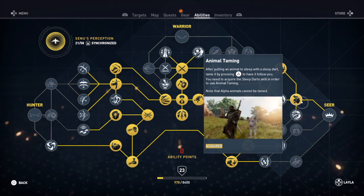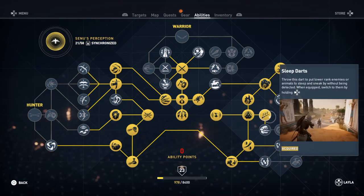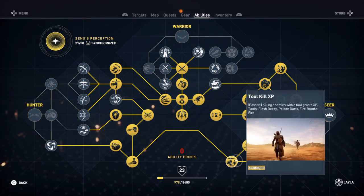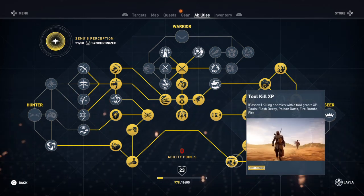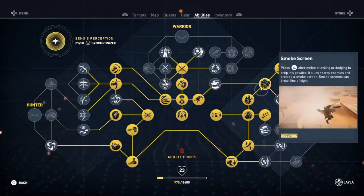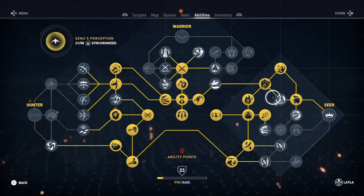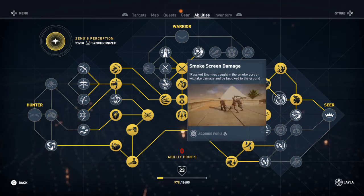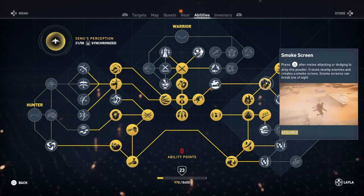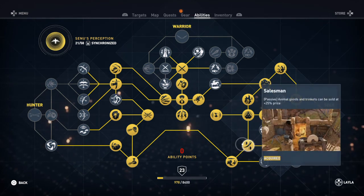So you need sleep darts, of course. You start out here and you're going to pick Dawn Dusk — one over is the sleep darts. The reason I went down to salesman is you get 25% more. Then I went down to the tool XP, so everything — killing with poison darts, firebombs — you get additional points. Went right up the road to smokescreen. I wanted that so the fire doesn't increase by 35% on that animal. To use smokescreen, you have to right after melee attacking or dodging hit your triangle. You've got to be quick about it, and if you miss it, it doesn't work.